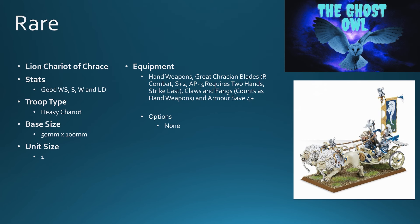First up is the Lion Chariot of Chrace. It's got good weapon skill, strength, wounds, and leadership. It's a heavy chariot on a 50 by 100mm base, but it only comes in a unit size of one. It has hand weapons, Chrace great blades — yes, the ones that strike last — claws and fangs from the lions, and an armor save of four plus, so a little bit more durable than the Tyrannoc Chariot.